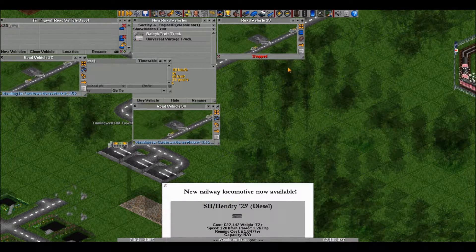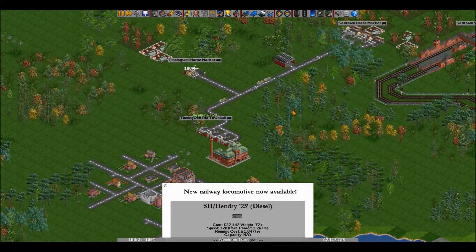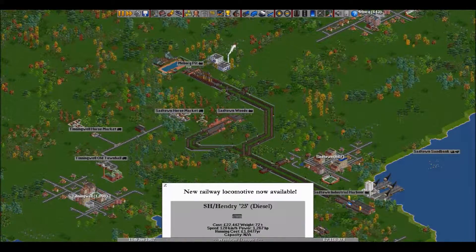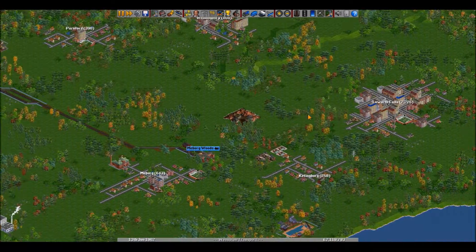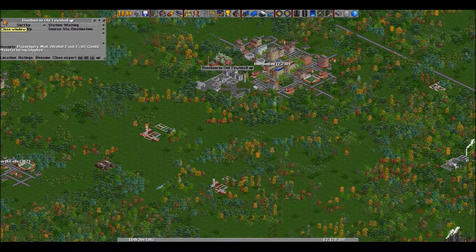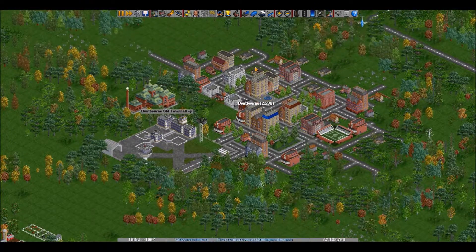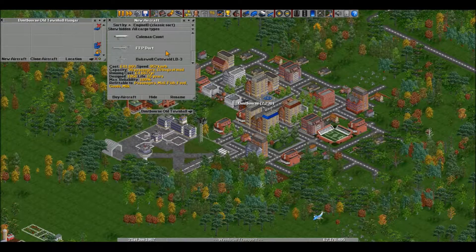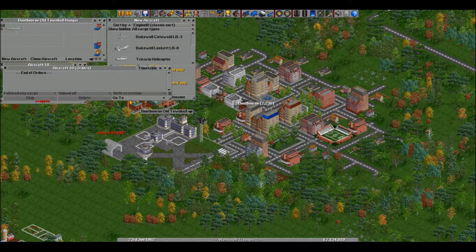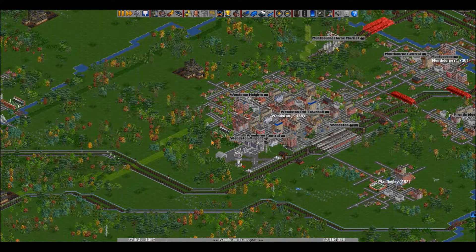Okay, this train here is gonna be like the backbone of our train fleet I guess you could say. From now on until we get better diesel trains, it's gonna be like that for quite a while — just so you guys know. Now there's nobody, absolutely nobody at this airport — did I not send a plane out? Maybe I didn't — just get one of these small guys. Weird.